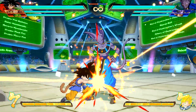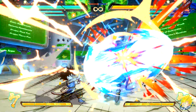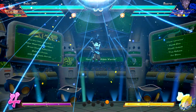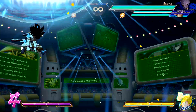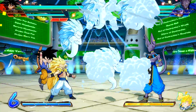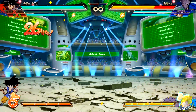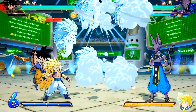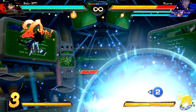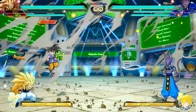GT Goku's standing light attack auto combo has increased distance moved during the attack. His Kamehameha has increased block stun and can super dash after being used. Super Ultra Spirit Bomb has adjustments — distance and blowback on hit changes. Ultimate Z Change when one of his allies is down: Goku will now perform Spirit Bomb instead of his usual Ultimate Z Change meteor attack if the assist button for that downed character is pressed.